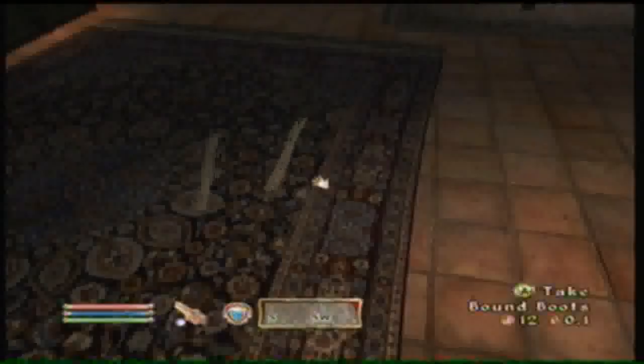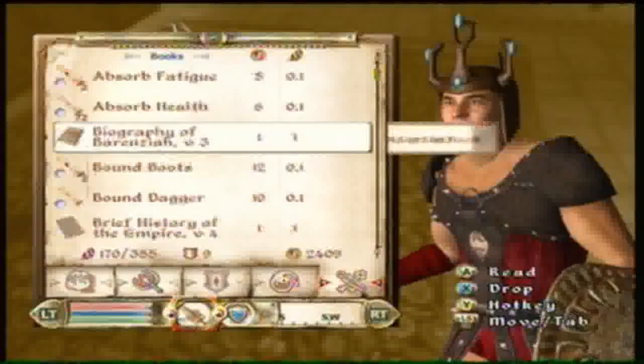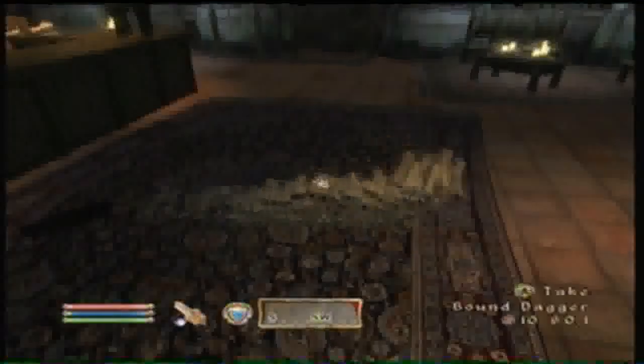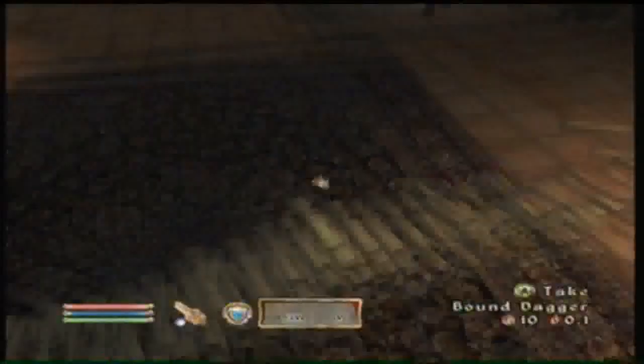Just drop it. You should have as many of the item as scrolls as you have. You can duplicate scrolls, so that's why I have 72 of those. And as you can see, it duplicates 72.